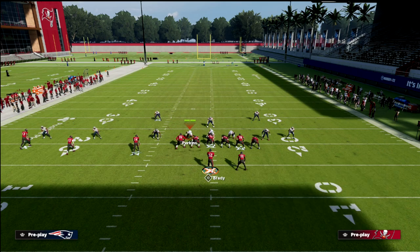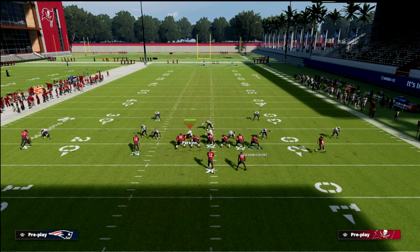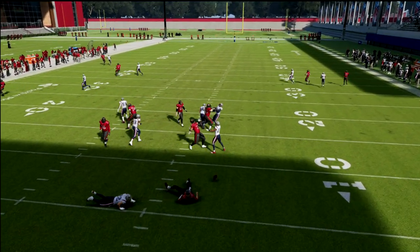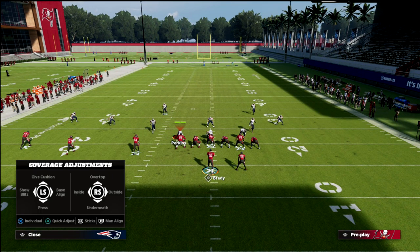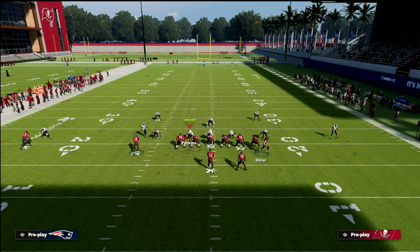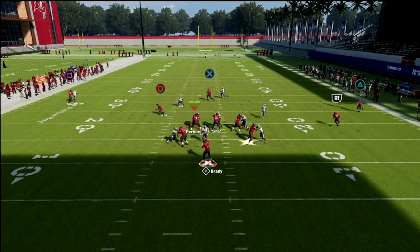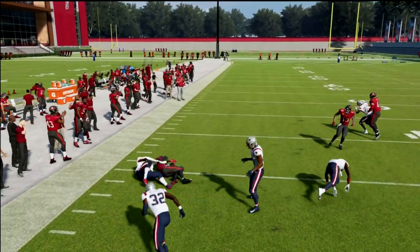If they go press coverage on the zig, the nickel back can press you up, but now the fade on the left side is going to be open over the top. Against press coverage, this fade to Mike Evans is really good — you can get this open a lot. Notice too that even when we motion snap, if they're blitzing, Godwin is open on the zig because the nickel corner is now misaligned against the trips tight end formation.